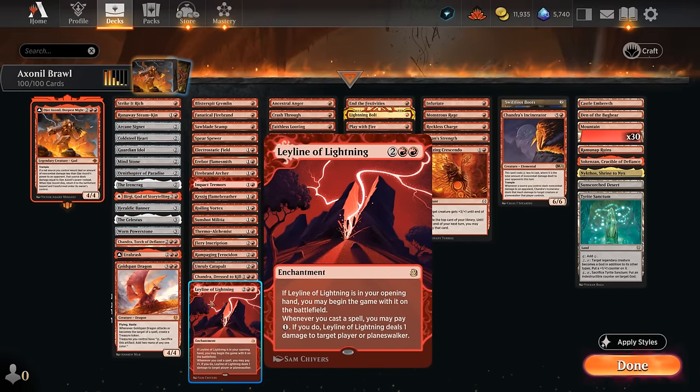Chandra can also deal one damage with the plus-one ability, adding extra red mana, or provide card advantage with her second plus-one. Ley Line of Lightning is a fun inclusion — we can maybe start the game with it on the battlefield if it's in our opening hand, and whenever we cast a spell we can pay one mana to deal one damage to target player or planeswalker.